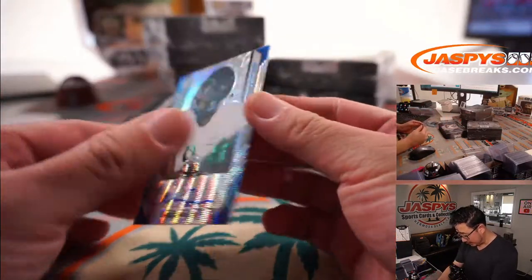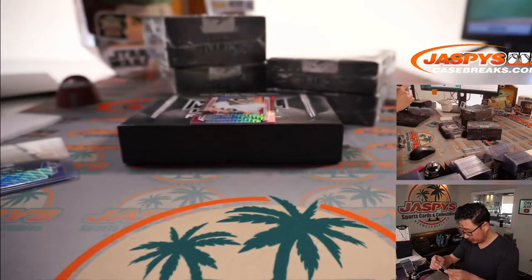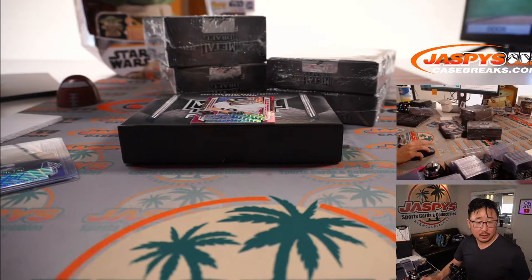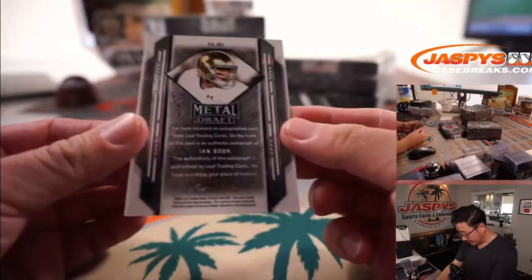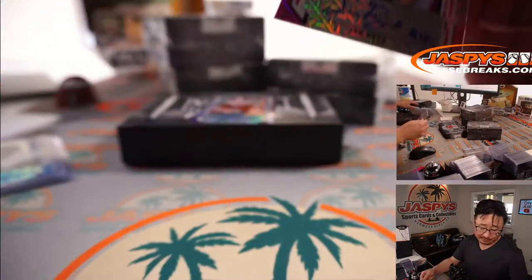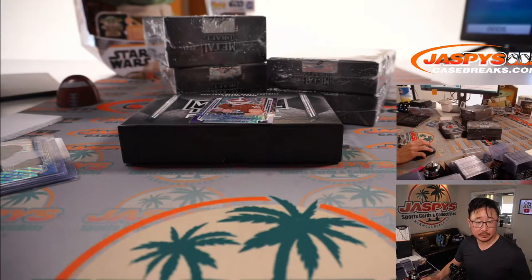We've got Warren Jackson, blue wave autograph, 12 out of 30 — Warren Jackson will go to Mark Casanzo. Then we've got a pink mojo Ian Book, 1 out of 5. Out of fives and under get the world-famous train whistle. Who's got Ian Book? Barry Roberts.